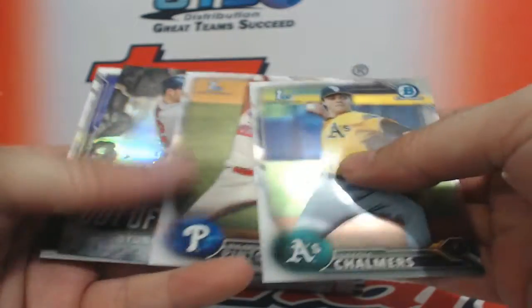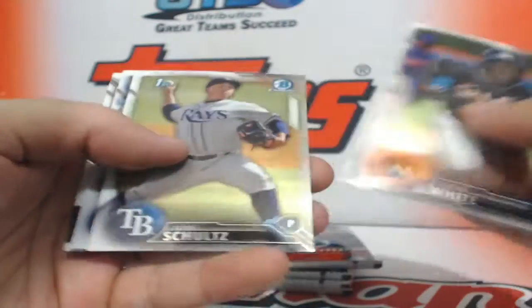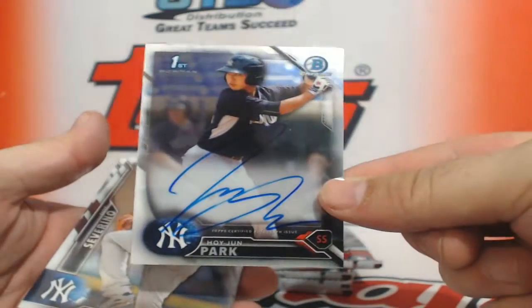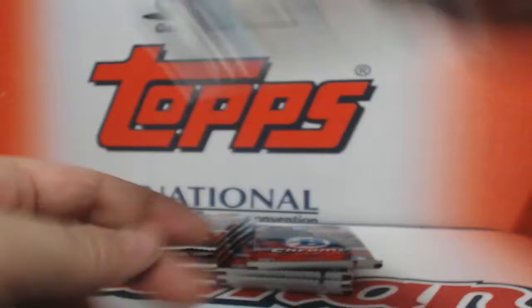Pack one — good luck. You got an insert of Young Ho Park. You'll get all the prospect chrome rookies, refractors, numbers, and hits. Just veteran base will stay. Hoi Joon Park for the Yankees — Hoi Joon Park autograph, Hoi Joon Park Severino rookie, and Schwarber rookie.